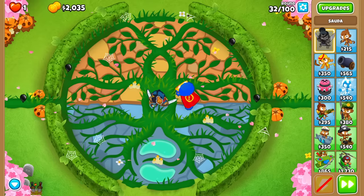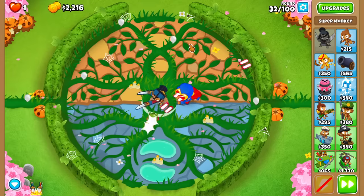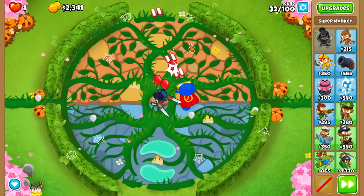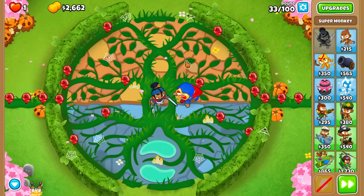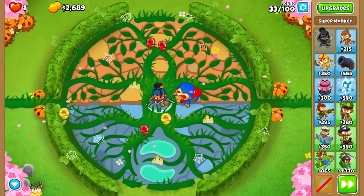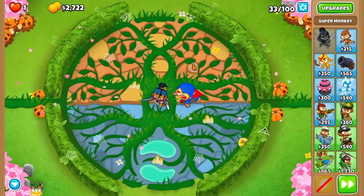Knowing that Sauda can beat round 30 gives us a real opportunity to get Plasma Blast before round 37 — that's the next lead balloon round. If we can get that going, we don't have any major issues for a little while. Camo balloons are still a minor issue for us, but other than that, we're pretty good.